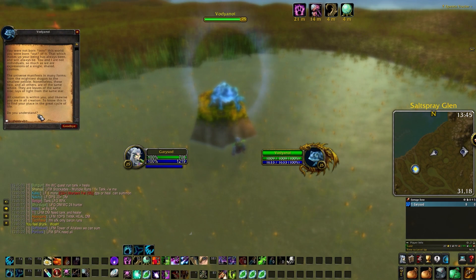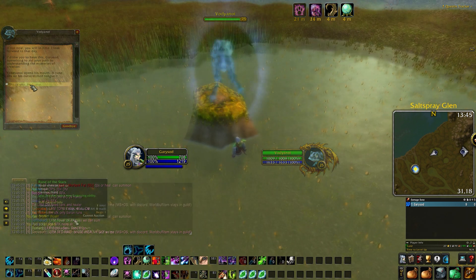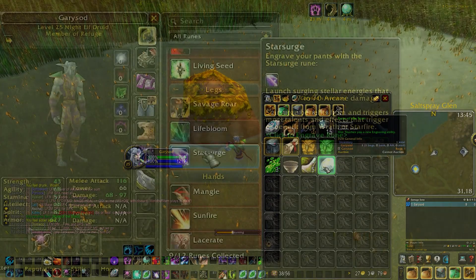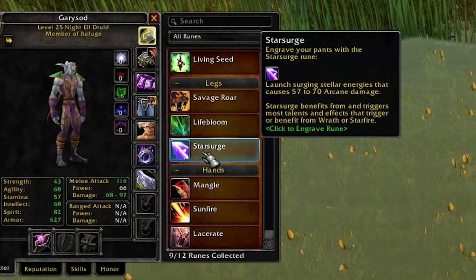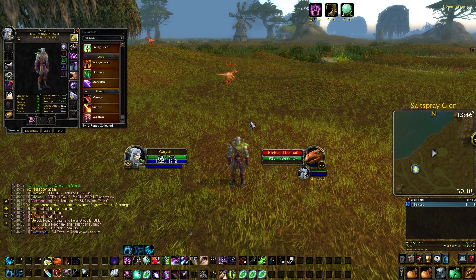After a short dialogue, this giant blue toad called Votjanoi gives us the rune of the stars, which teaches us the star search rune enchantment. Star search is an instant cast with a 10 second cooldown that deals arcane damage.